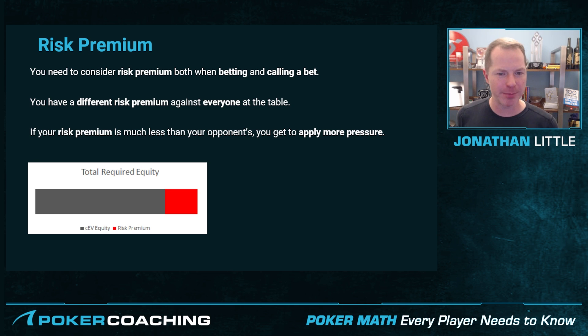In general, if your risk premium is much less than your opponents, you get to apply a lot more pressure. This is going to be when you have a big stack and they have a short stack. When you cannot bust and they can bust, you get to be quite aggressive. When you can bust and they cannot, that's when you have to be way more cautious.